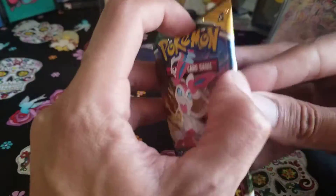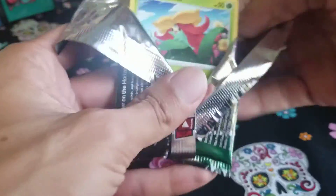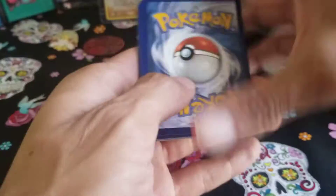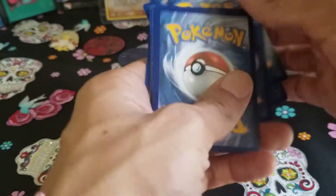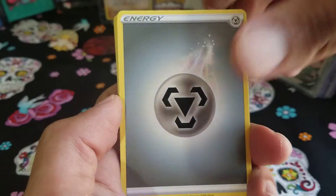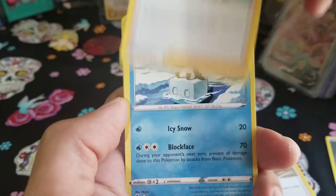First up we have a Sylveon pack. I always share my code cards — one for you, one for me. That is sharing. We have a Steel Energy. We have Zinnia's Resolve. Copycat.